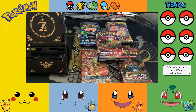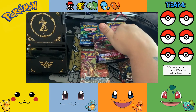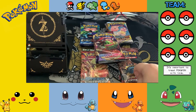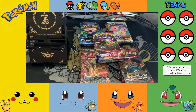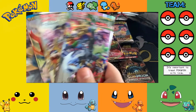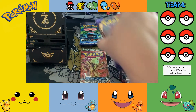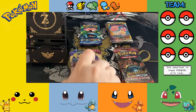Right, onto the packs. We have four Sword and Shield, four Cosmic Eclipse, four Evolutions, four Steam Siege, and four Crimson Invasion. I do have some Japanese packs but I want to get to know them a bit more before I open them, so I'll probably open them next week or so. Let's start with Steam Siege.